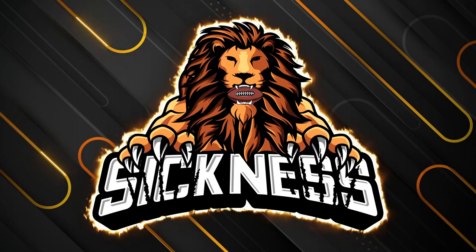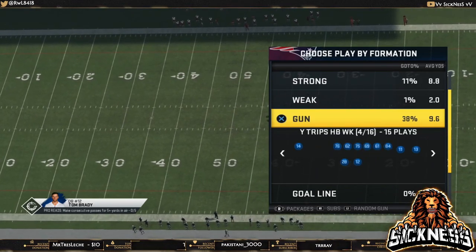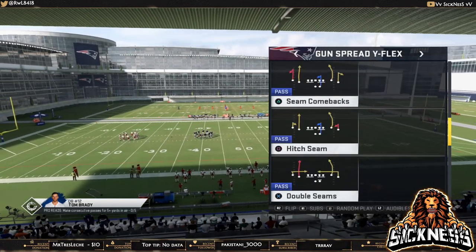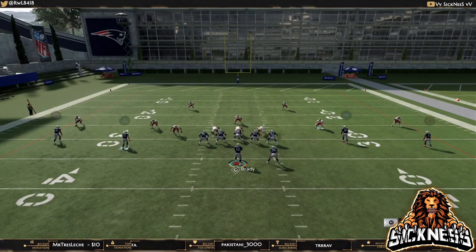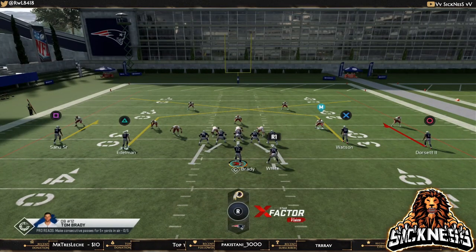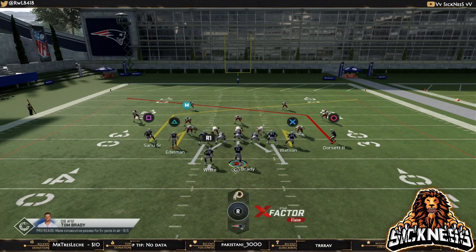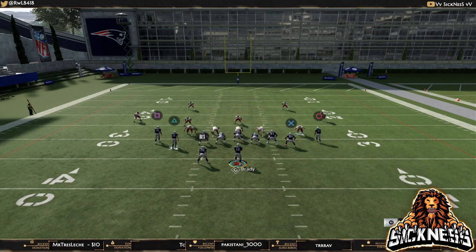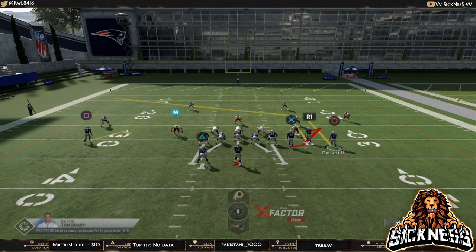Let's get into the first concept: dual post and dual hitches. This pretty much requires the hot route master ability or at least a route chem ability to truly use, but you can utilize this concept in any formation. Here's a spread look where you have the hitches and two post routes. Audible over to tight slots halfback week — once again you've got dual hitches with posts. You can mix it up depending on who's on the hitches and who's on the post routes.